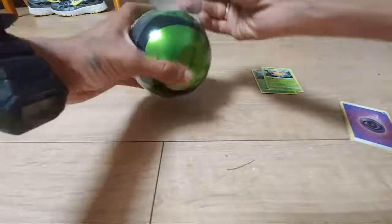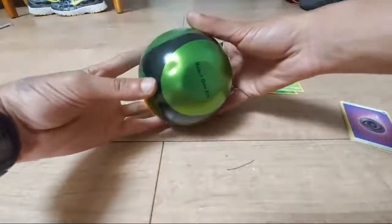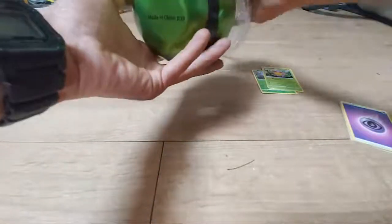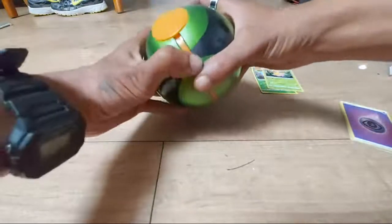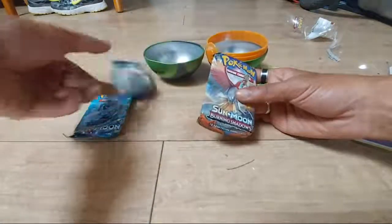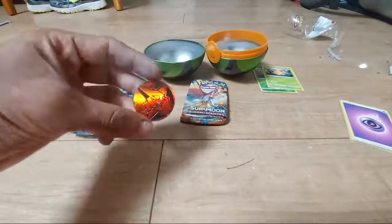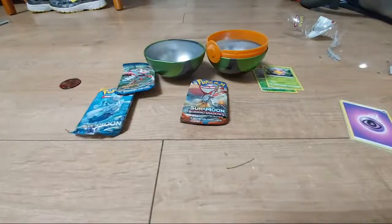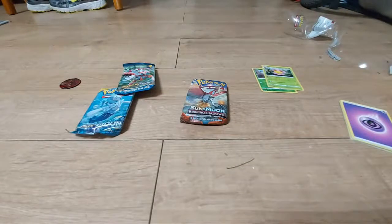There's a whole set of these you can collect — you can get the Great Ball, the Master Ball, the normal Poké Ball. The only thing I'll say is they dent very easily. This one says made in China. When it comes out we have three booster packs: Sun and Moon base, XY Breakpoint, and Burning Shadows. Inside we also have a Volcanion coin.